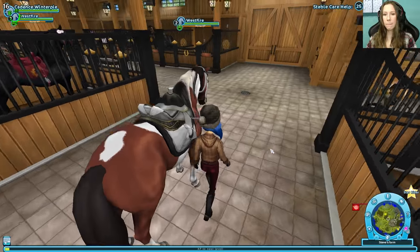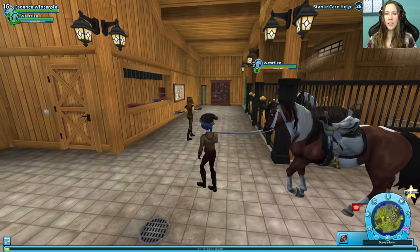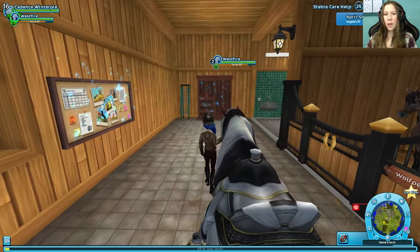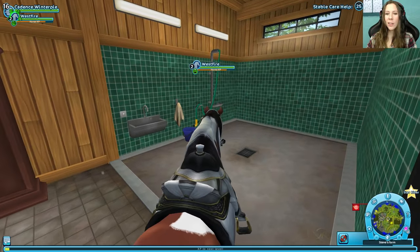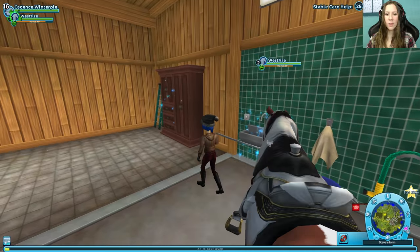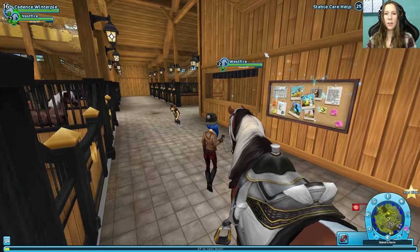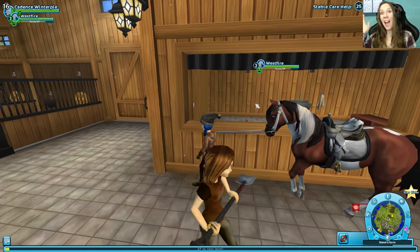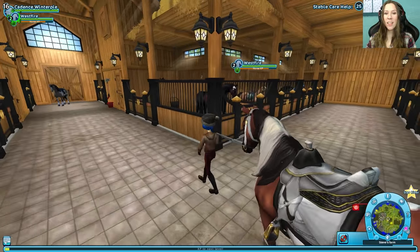I wonder if we can lead in here - we sure can. Come on, Westfire. Let's take a tour of the new stables. Lady, you need to go in the stall and shovel. Here's the washroom - it's almost bath time, not yet though. We're working on that plumbing. Here's the room room where I can have my coffee and wave at you. That's so cool. I love it.